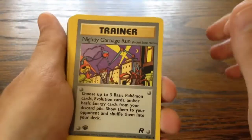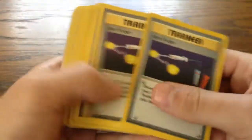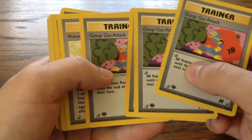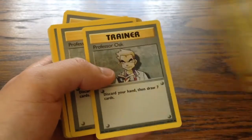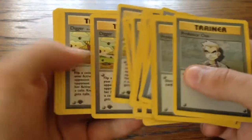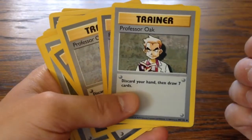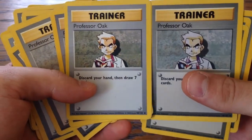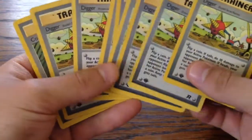Then I have one Nightly Garbage Run, a couple Mr. Fuji, a few Item Finders, a few Computer Searches, a few Groop Gas attacks, a few Traders, a few Breeders, and a few Professor Oaks. But I must say that this Oak and this one looks kind of a bit strange - I'm not sure what's the catch with them. But anyway, there are tons of Oaks, and some Diggers, and one more Computer Search.